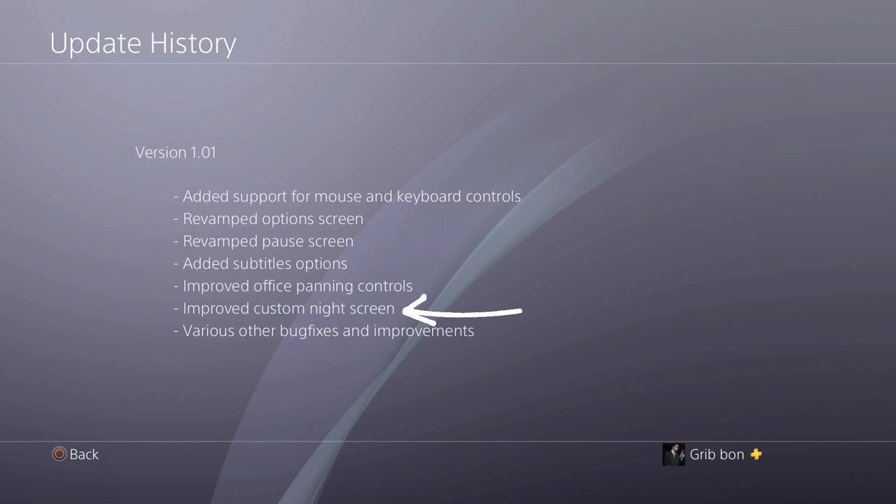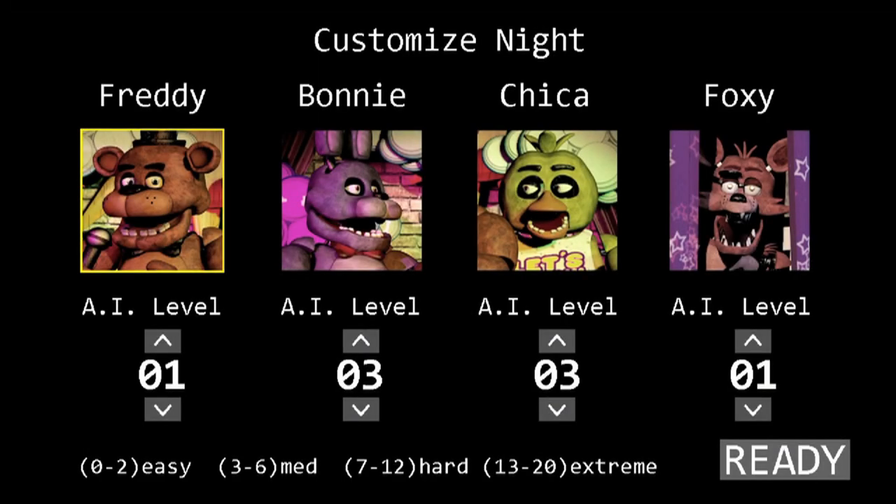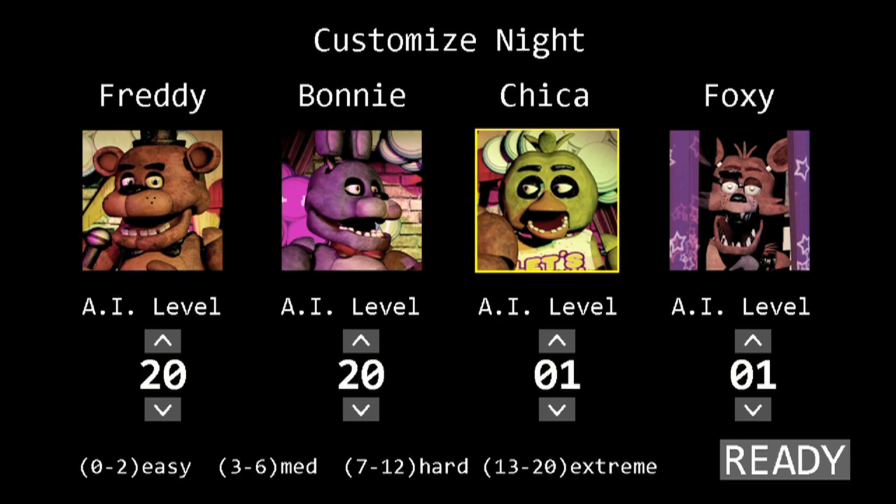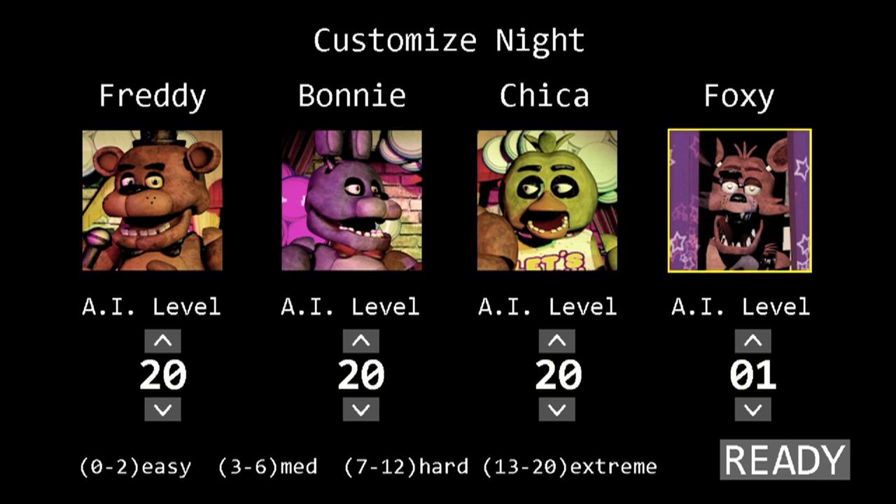Improved custom night screen. It doesn't look like much of a change; however, you don't have to keep hitting up to reach 20 anymore — you can now go down to reach 20 faster. This is something the PC version doesn't even have, so this is a nice addition. You can't hold up or down to make it tick faster, but overall it's a nice improvement.